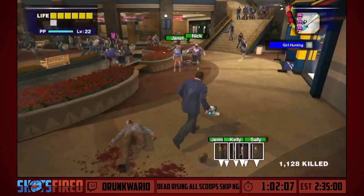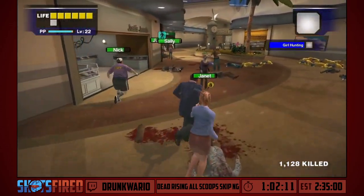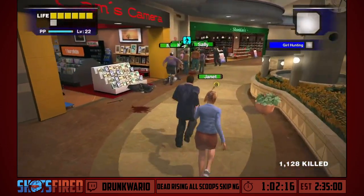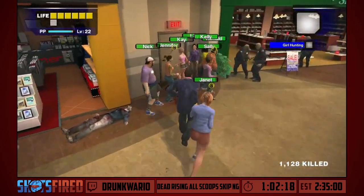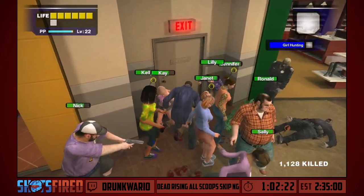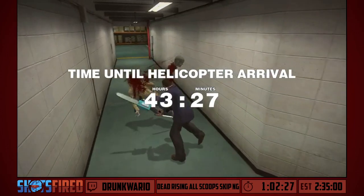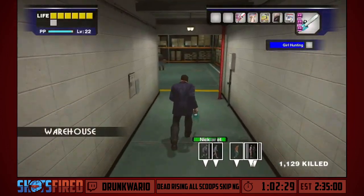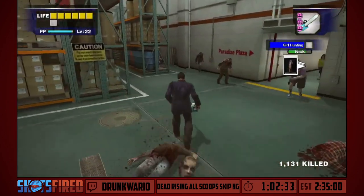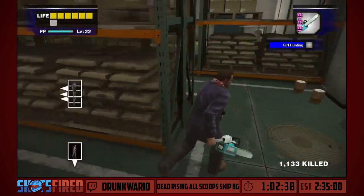And because every single cultist in there is registered as a boss, survivors — despite me telling them to wait at the door — will try to attack the bosses, because that's what their AI is programmed to do. Someone's gotta let me get to the door. The knives do hurt, yes — however every other knife-wielding enemy is a zombie and it deals less proportionate damage.